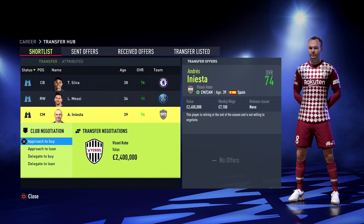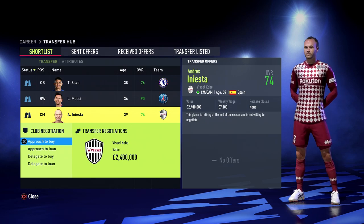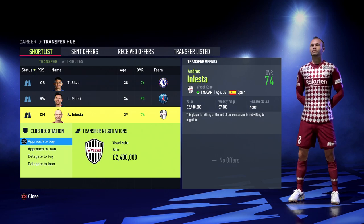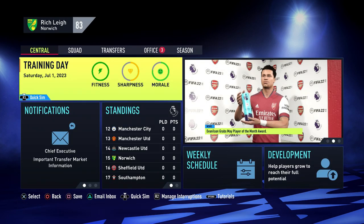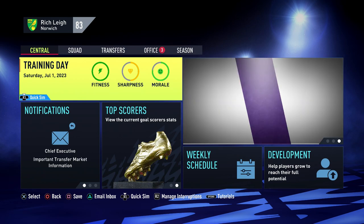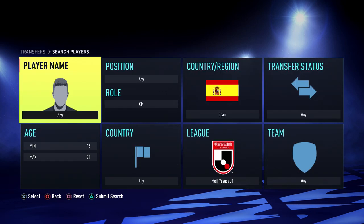As you can see from this example with Iniesta, when a player decides to call it a day, it states on the right that this player is retiring and is therefore not willing to negotiate. Once you see that message, you know that this is that player's final season. Once you've advanced into a brand new season, the original player will be gone, their regen will have been generated, and you now want to head to the transfers tab and search for their regen.